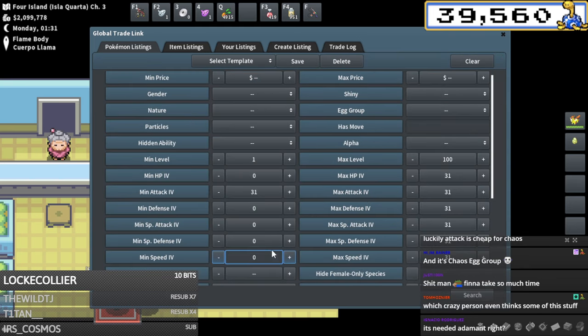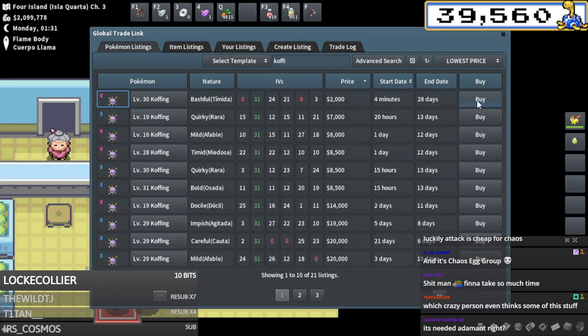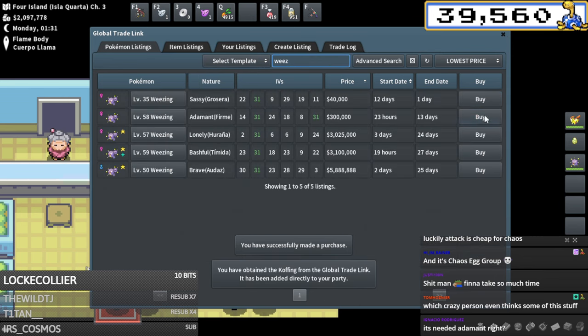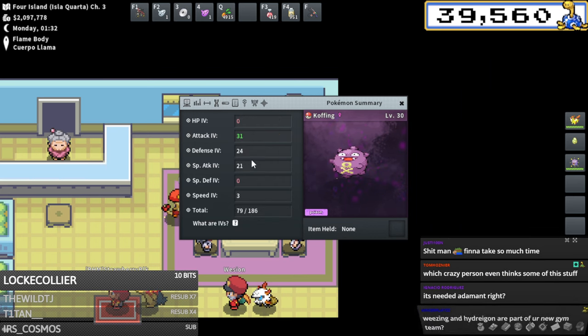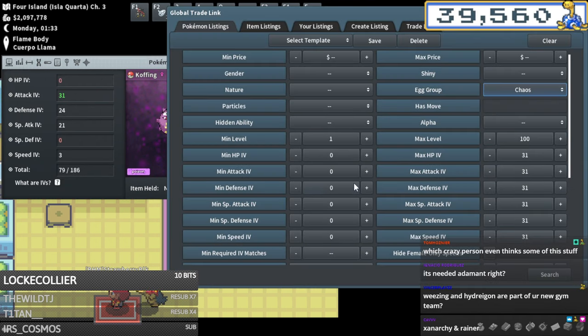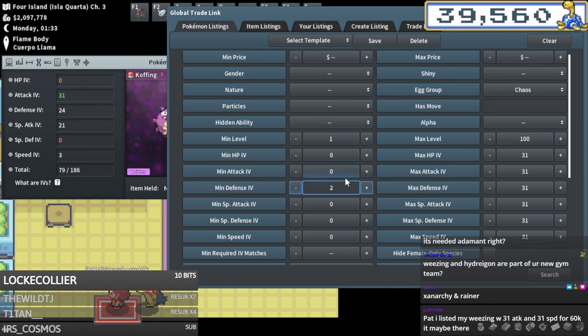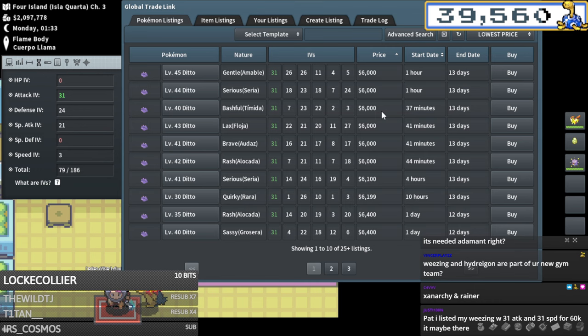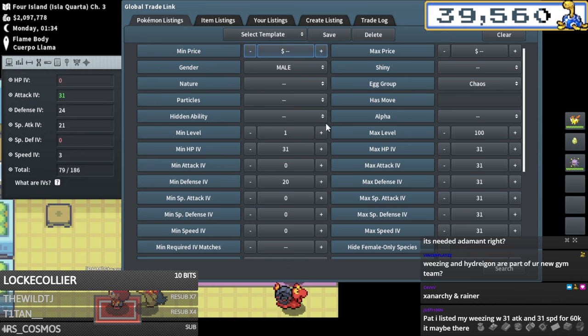I'm gonna go ahead and grab this 2k attack one - so cheap. I probably could have gone for high defense as well, but 24 plus is actually solid. We have a long breeding process ahead with this one so I'm gonna go 20 plus on the defense and then something like 31 HP or some other 31 to get on this Koffing.